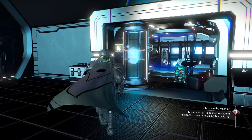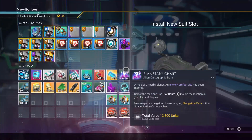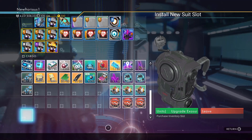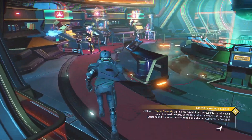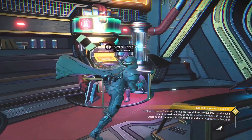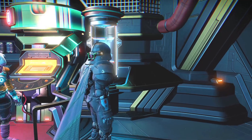Early in your playthrough you're going to want to get as many inventory slots as you can. On the space stations you can buy an extra inventory slot, but you can also buy an extra inventory slot on the anomaly as well — so you can do both of these in every system that you go to.